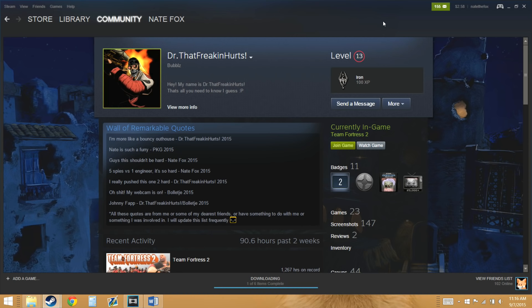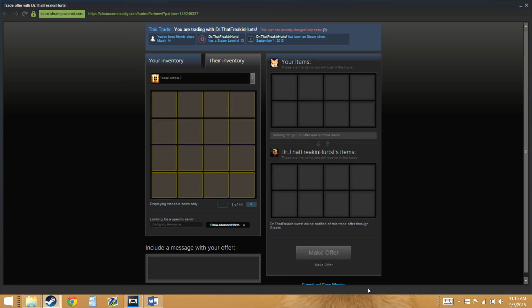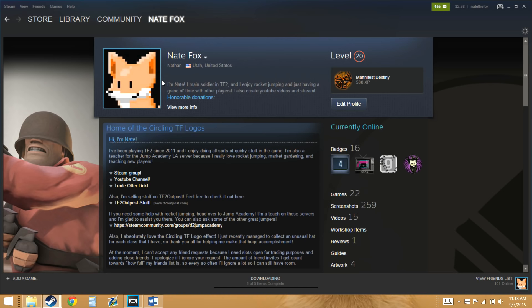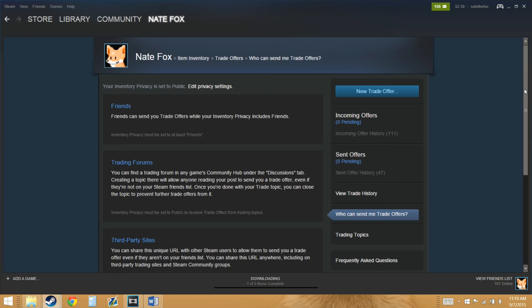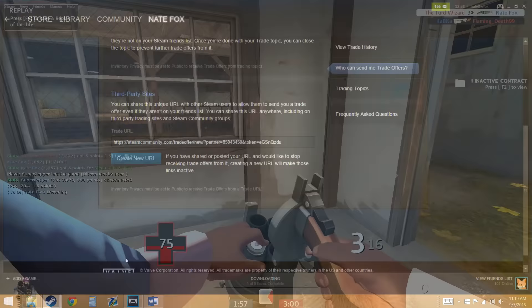The last way to trade someone is by sending a trade offer. Trade offers are just like normal trades, except you can choose what items from your backpack you would like from someone else's. Once they receive your offer, they can either choose to decline or accept it. The best part about trade offers is that the other person doesn't have to be online, and you don't even have to add them if you have their trade offer link. You can find your trade offer link by going into your Steam Inventory, clicking on Trade Offers, and going to Who Can Send Me Trade Offers. Your trade offer link will be located here at the bottom, and whoever clicks it can send a trade offer to your profile. You can also send trade offers to friends by going to their profile and clicking on Offer a Trade, listed under More.